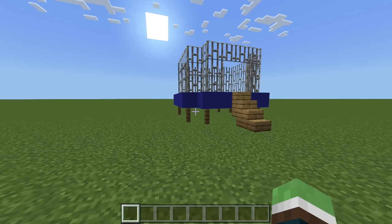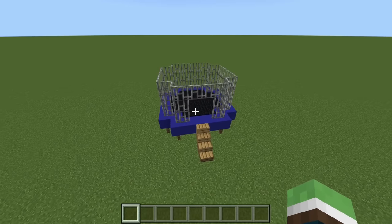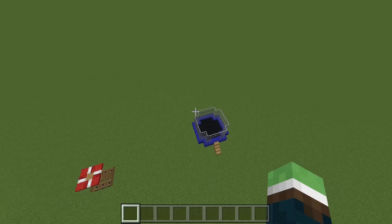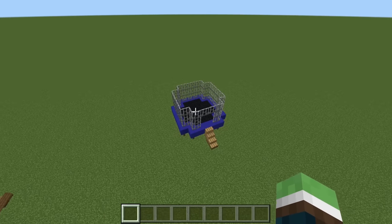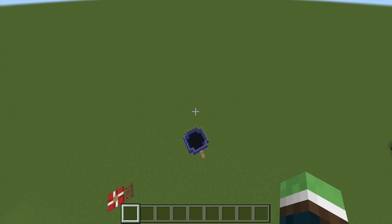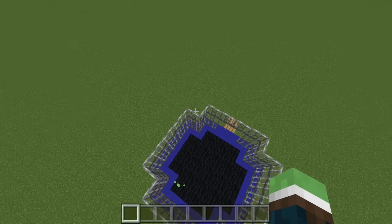Next we have a trampoline — that's right. This could be used for decoration in a backyard if you're making a modern home or something like that, but I see it more in the sense of maybe you have something really high. I have a tall house — it wouldn't really fit in my world, but I'd imagine I'd put it down there so when you jump out of the top floor you can land on your trampoline.